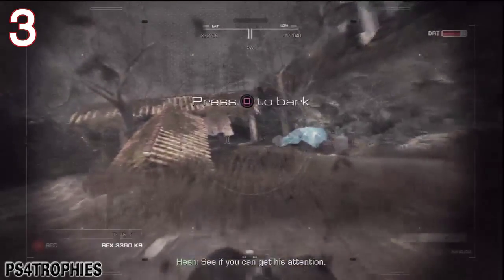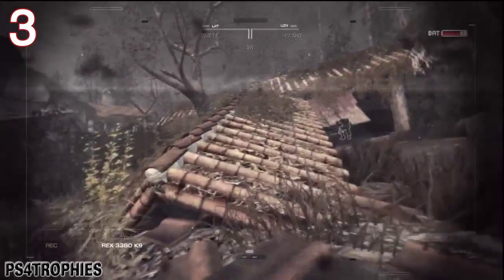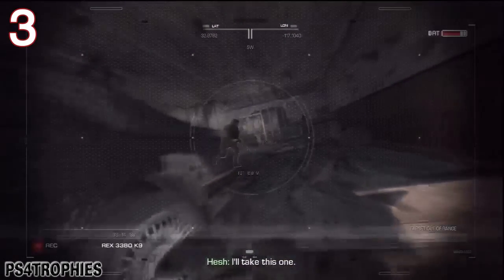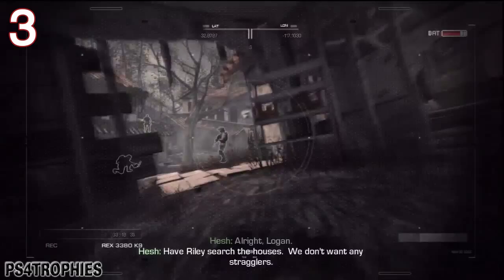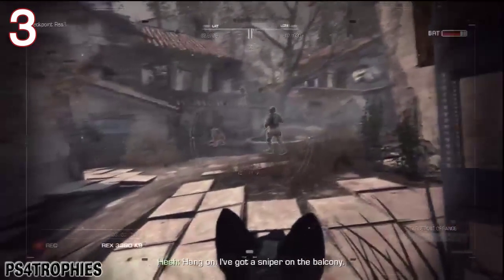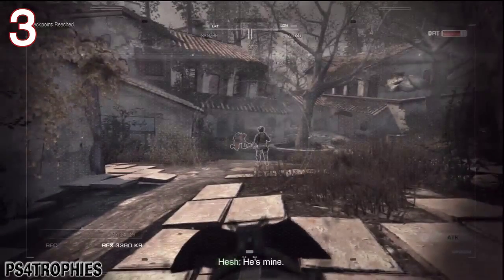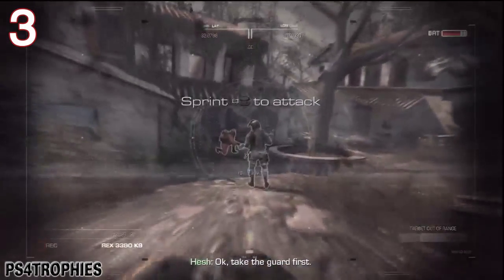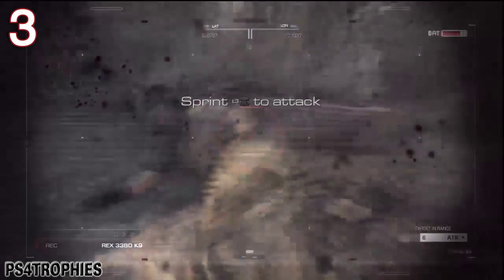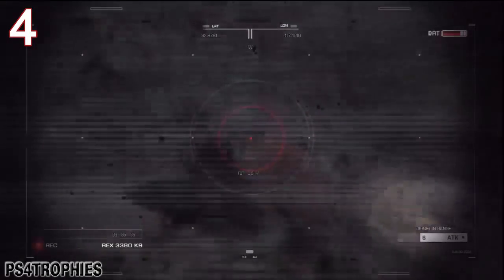The next one here, you're gonna press bark with square, then run up behind this guy. I won't have the opportunity to kill him because one of my teammates does. Then you have a guy here — the sniper up top — you're gonna wait for your teammate to kill him, then rush up, sprint up to this guy, L2 attack, then immediately go to the next guy. So that's four right there.